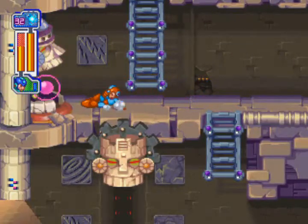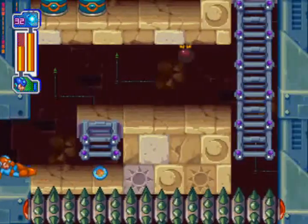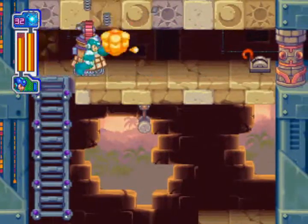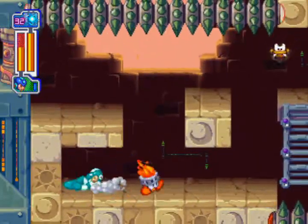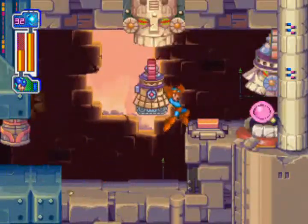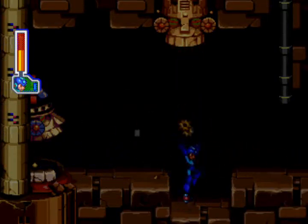Now we're going to make our way to the third one. I think this one needs a Thunderclaw. So far so good — come on, get out of my way! Okay, there we go. Jump on top there. Got the bolt while I'm at it too. Now we'll go to the fourth orb over here. Let the second one drop down, get the bolt, keep going.